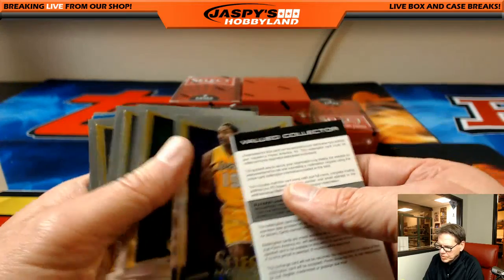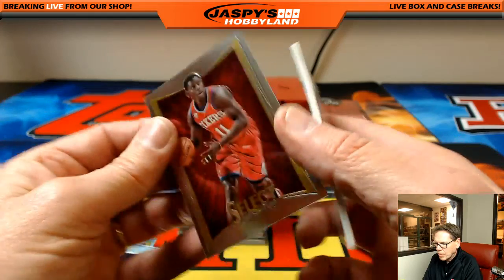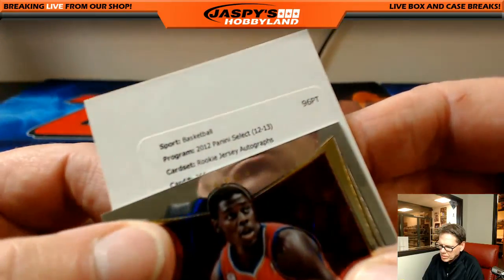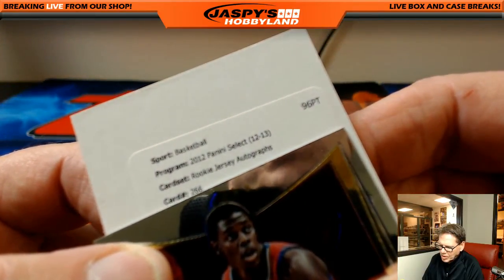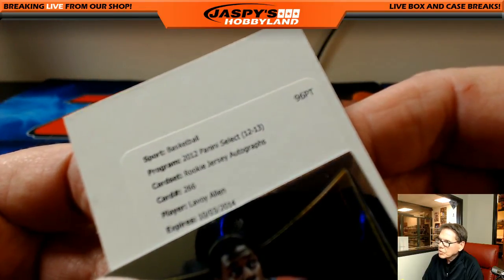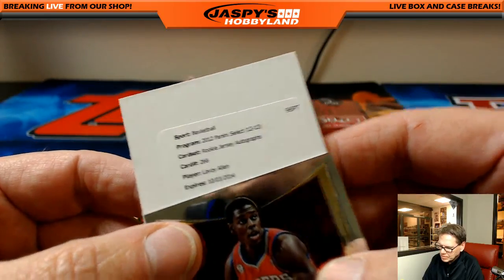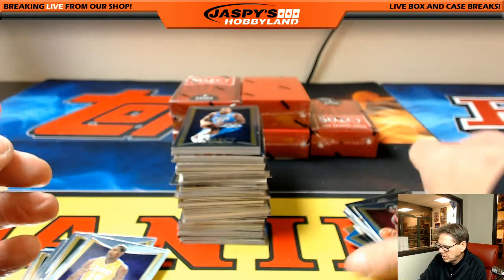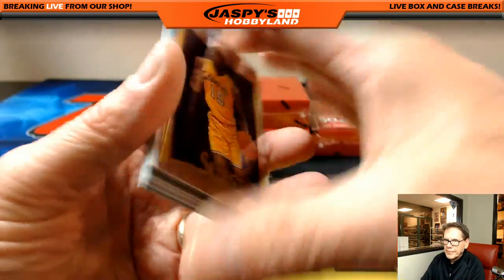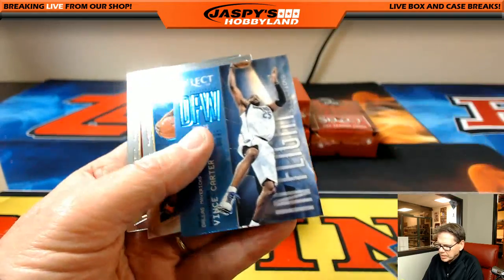We have a redemption folks. The cards stick together a little bit. Here we go — rookie jersey autographs, number 266, LaVoy Allen. Not sure who he plays for but we'll figure it out. This is nice.